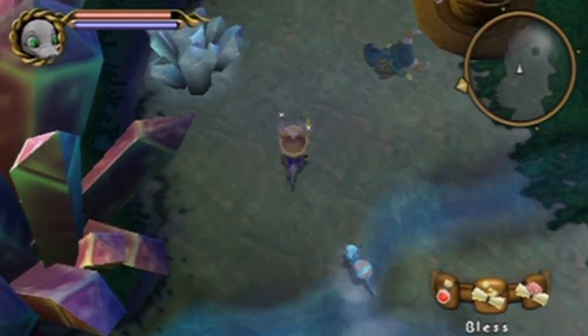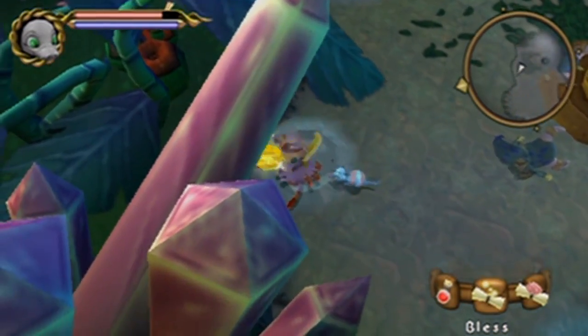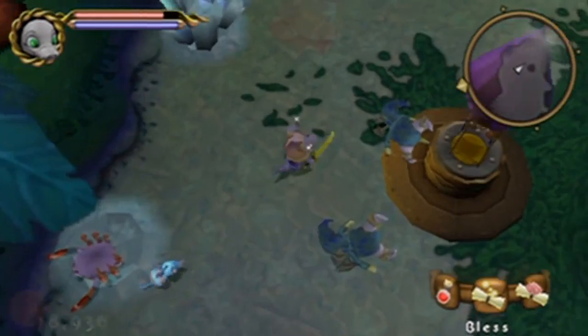The blue Zitz gives me an SP increase and also gives me plus two attack and plus one Intelligence. Anyway, let's bust through these enemies here with our golden croc sword, because we're awesome.